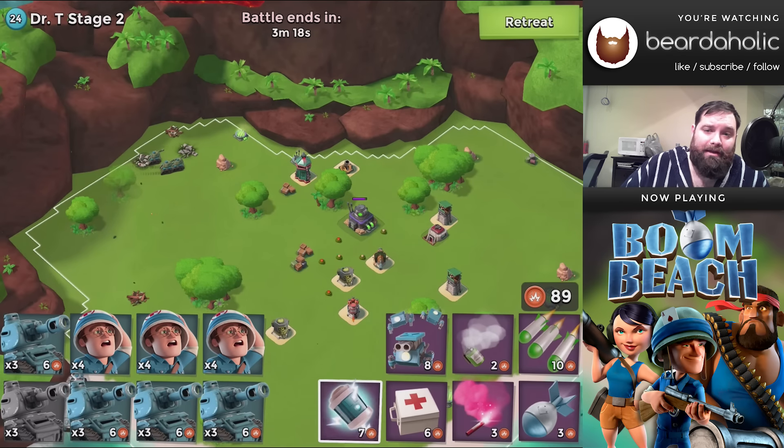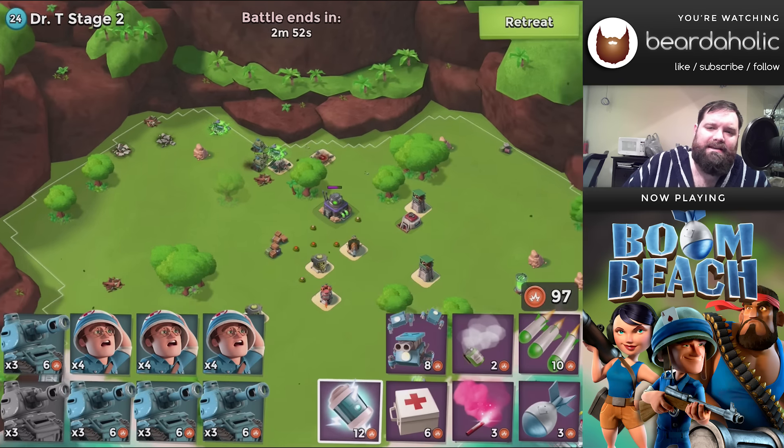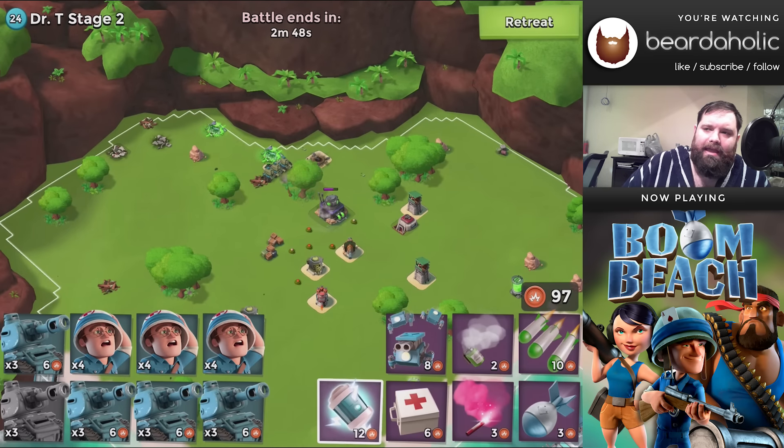One shot from that sniper tower probably won't kill your tanks, but one shot from the boom cannon very closely could. The big thing is that sniper tower isn't protected by anything, but that boom cannon — no matter what angle you come at it — has a bunch of defensive buildings in the way that are going to make your life miserable. It's just easier when you don't have to kill it. You can roll up at the top.